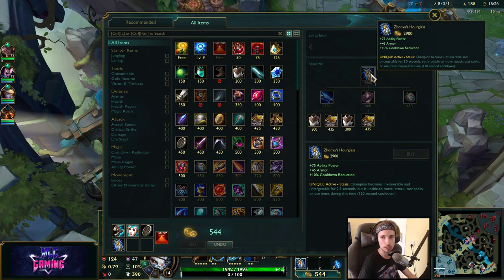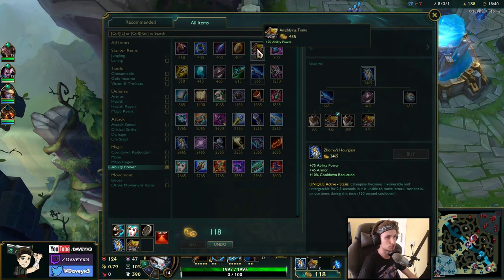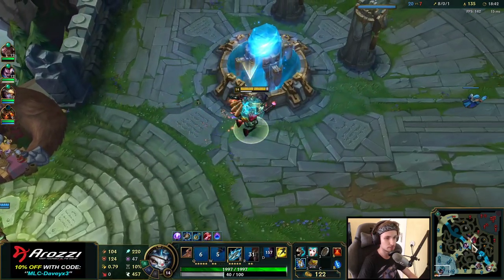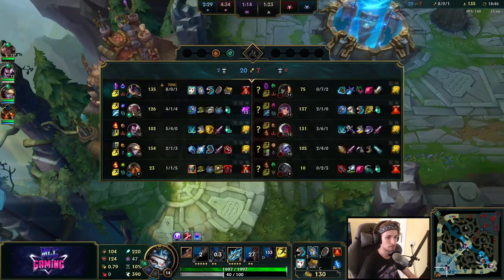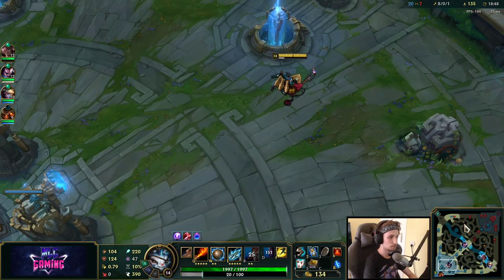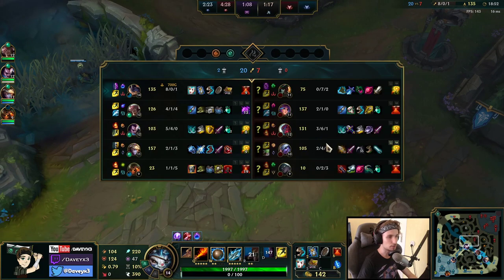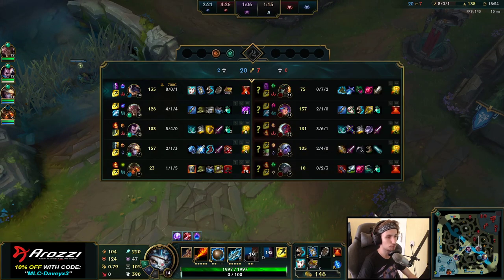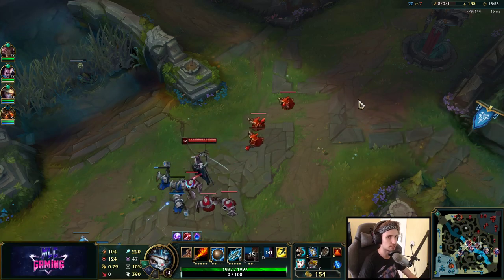The next item I would recommend buying at some point is Zhonya's, and then afterwards you want to be getting Void Staff. Let's go mid lane — if we group up as five right now and move up mid lane, I think we can force pretty much all turrets immediately.